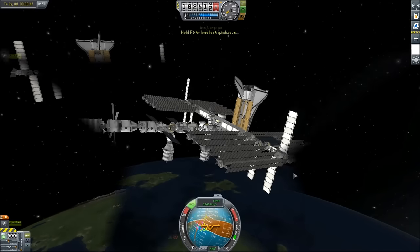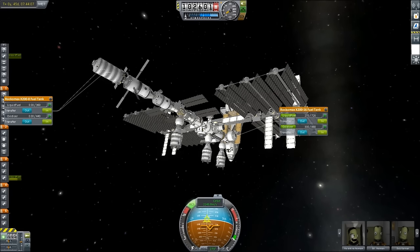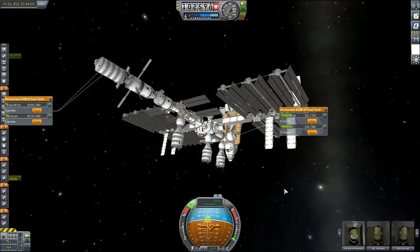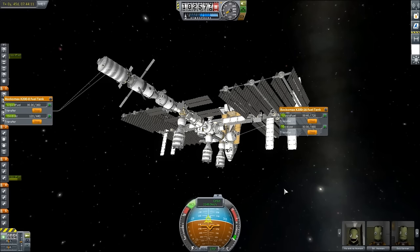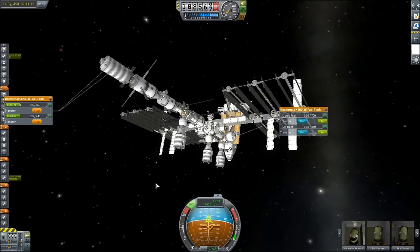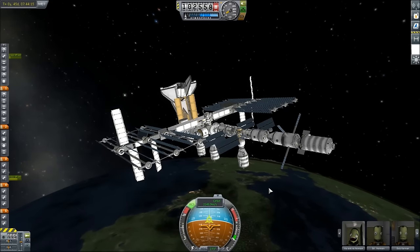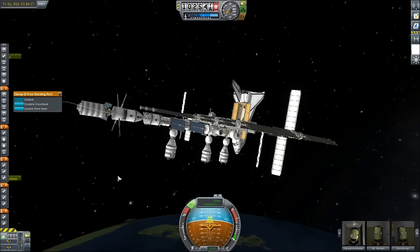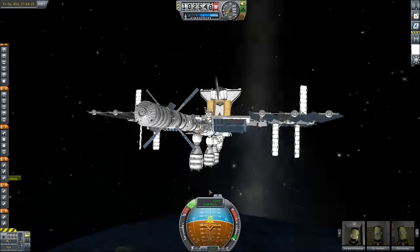Let's do some movie magic here — star wipe. I did notice we've got a little hiccup, and that is a new bug I've discovered where sometimes when you try to fast forward, it'll say something like 'you cannot fast forward more than one time speed when over terrain.' So the game will occasionally think I'm on the surface, and I don't know why. It'll let me do fast forwarding throughout, and then at some point it just stops. So I'm very unsure of how long this is going to take.